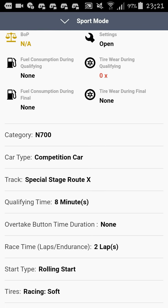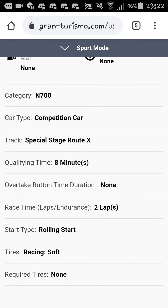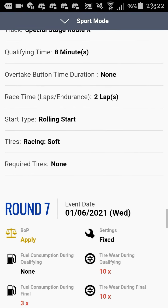Heading to round six and we're back to the 'meme cup' location — Special Stage X. This time we're in the N700 car, which might be slightly slower and hopefully easier to control than last time, which was a terrible disaster. It's two laps around here, which is a bit disappointing — I'd like a few more laps to keep the adrenaline going. It's a rolling start for the first time this season. Pros: it's very fun. Cons: it might be too competitive.